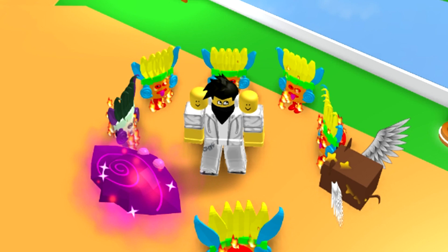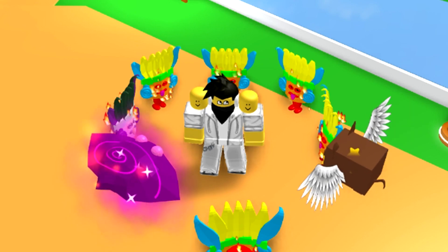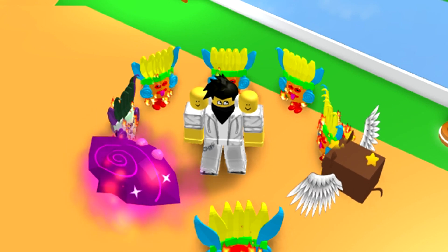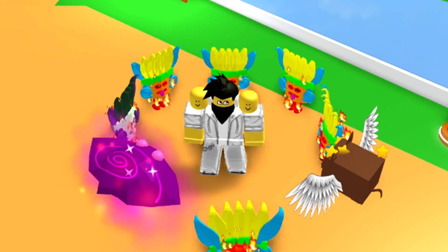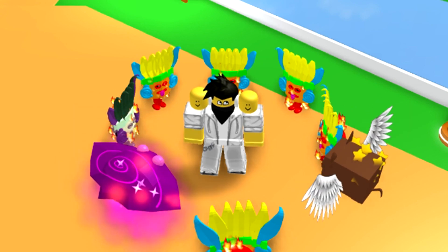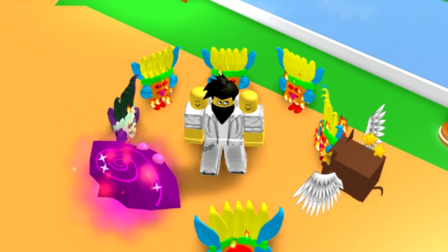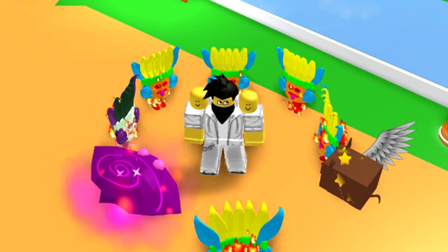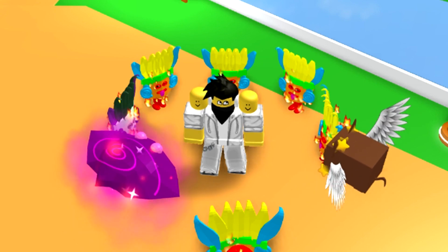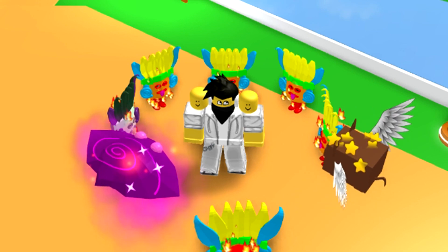Today we have a new update which includes a secret pet ball. It's just hidden around the map. It has two pets in it and there have been added appearance chances of finding the pet ball. There's also a new game pass that will let you open up pets automatically so you don't have to click, which is kind of annoying in this game. New pet ball purchase UI and there are new tracks in the main world.